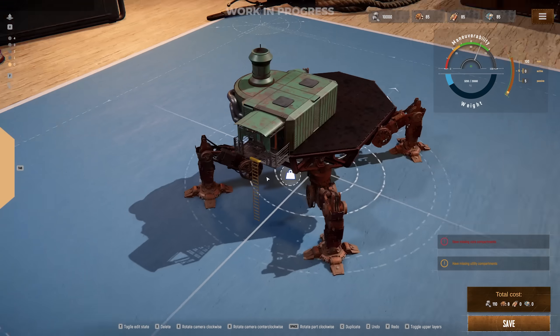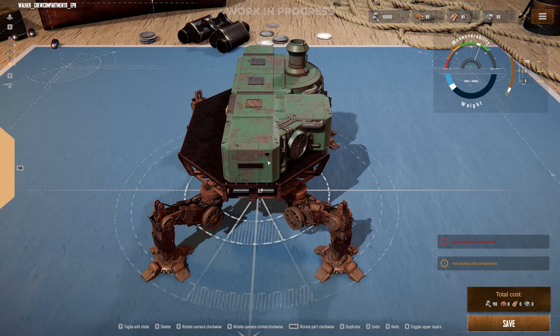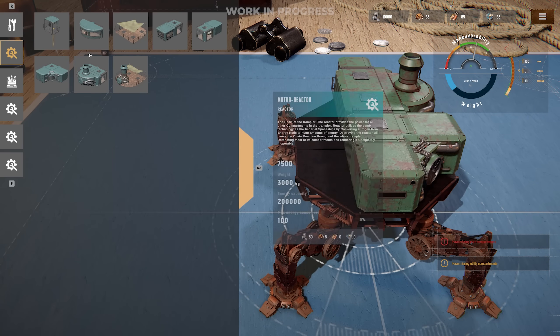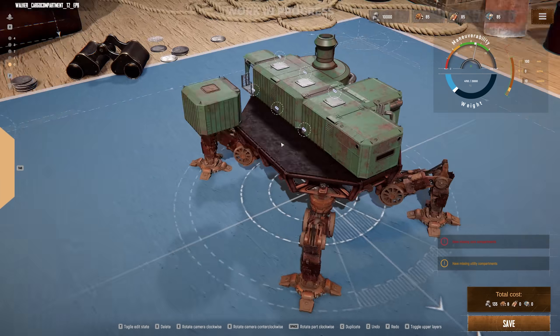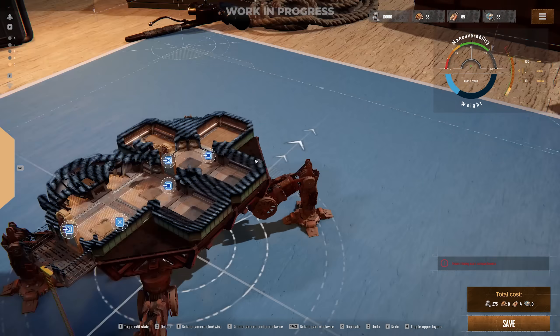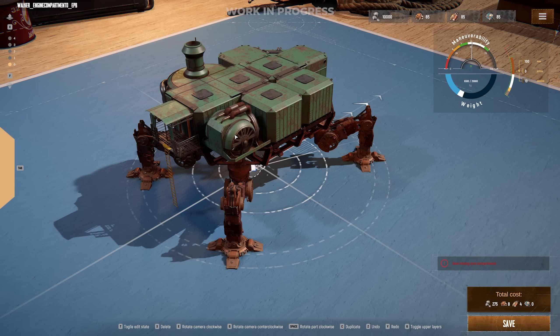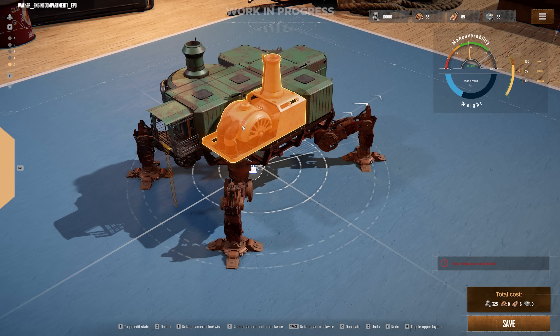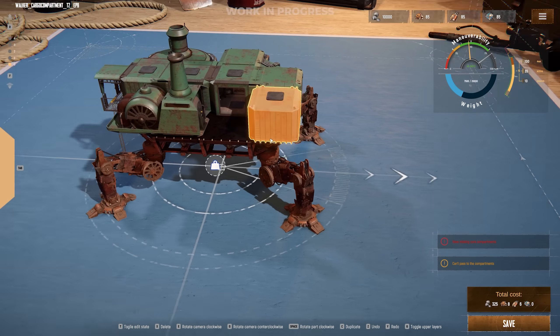Before leaving for an expedition, you'll have the option of either using a pre-built Trampler or designing your own using the Trampler Editor. Today we're going to build our Trampler from the ground up. While you'll have multiple size options, here we've gone with a medium-sized frame, which is perfect for a small to medium-sized team — and we'll be doing a solo run today, so we're going to have plenty of space.